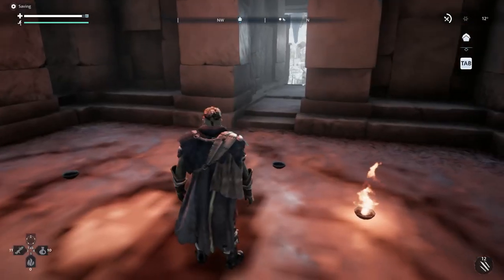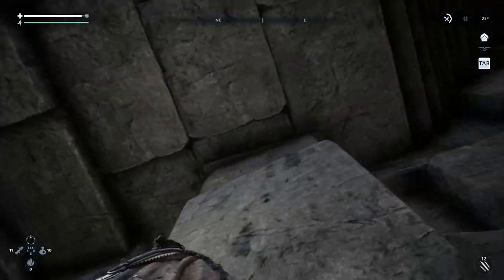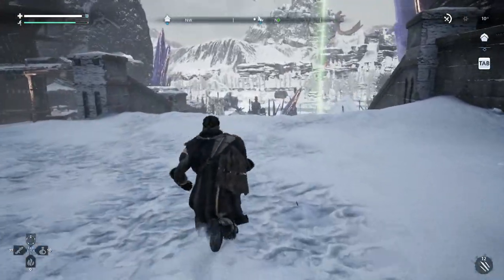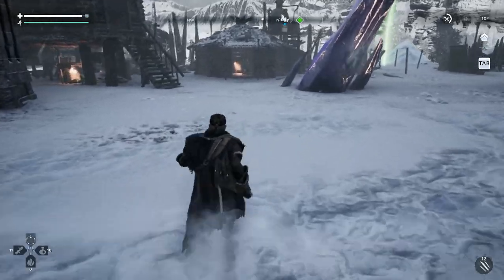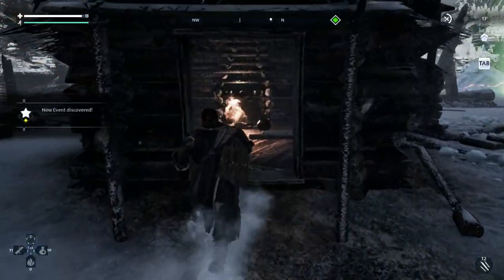Hey guys, this is Helldozer from Zombieland Gaming and I am going back into Fade to Silence. At the end of the last video I had an interesting little problem — it wasn't recognizing the salvage to finish the medicine hut. I wound up ending the video, logging off, and when I came back the medicine hut was completed. I don't know why it wasn't recognizing the salvage between my bags and the stash so it could be used by Gin, but it wound up getting done.